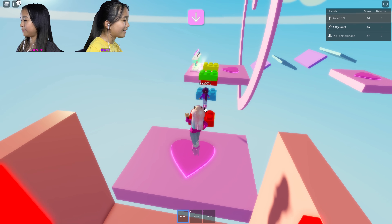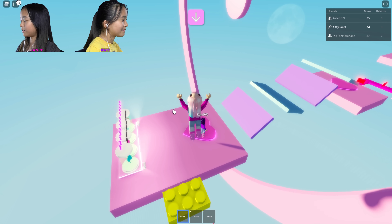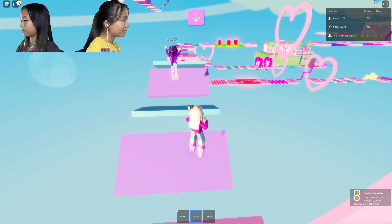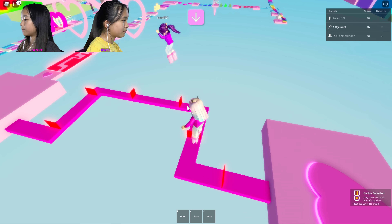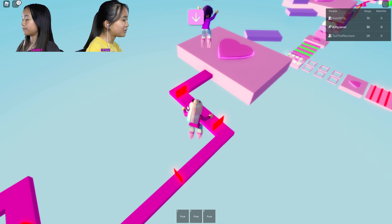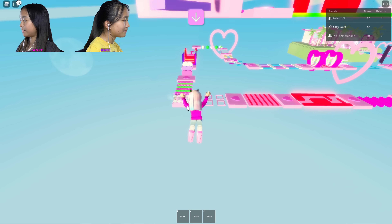I'm gonna pose mid-jumping. Isn't it great? No, you'll probably die. No, I'm posing. Look how good I pose. Stage 35 badge award. Okay, I just need you to die one time. No, I already did. Just did.